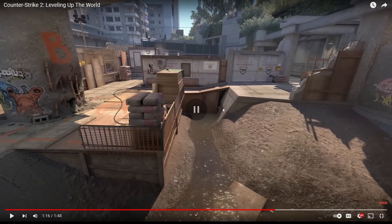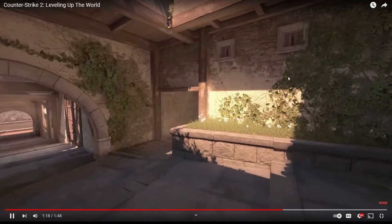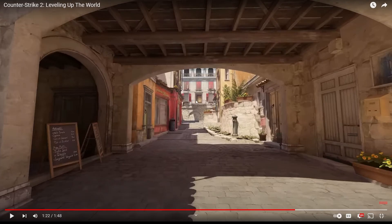Wait - you can change the lighting? That's huge. Look at B-site on Overpass - you have the water down here with the lighting effects, the new and improved artwork all over the place, everything has a whole new look to it. Ancient is the one that just kind of looks the same. Wait, I just realized this is Inferno - it looks way different.